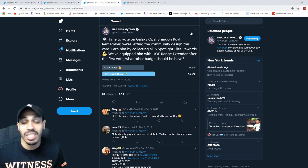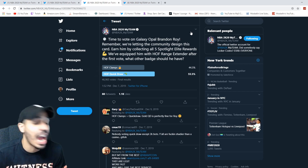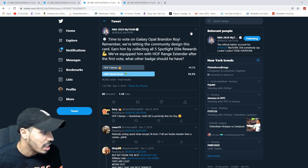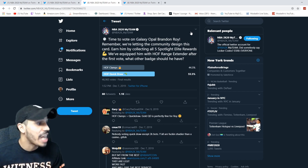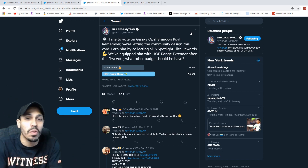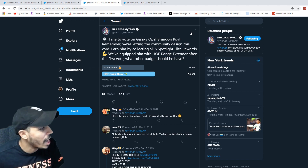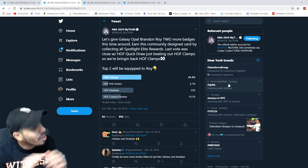They gave us more options to vote on next. You earn this card by the five spotlight elite rewards — we already got Hall of Fame range extender. The next vote was between clamps and quick draw, and for some reason the community decided quick draw was the move, when in reality clamps sounds like a way better option because he's gonna get like gold quick draw anyway. All the casuals were like 'quick draw, make him shoot fast' — no, clamps!